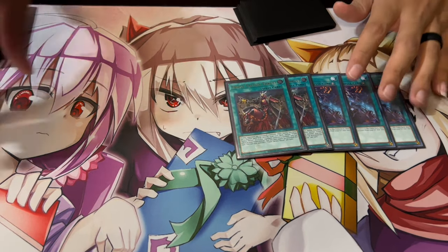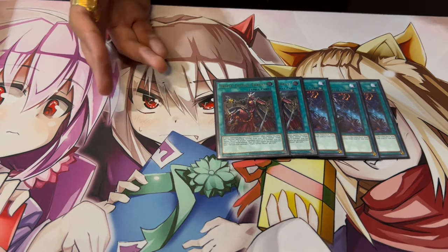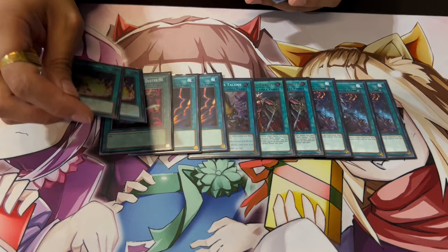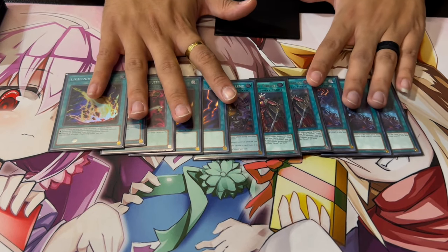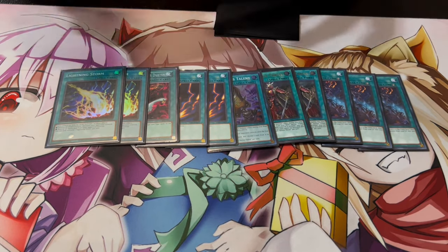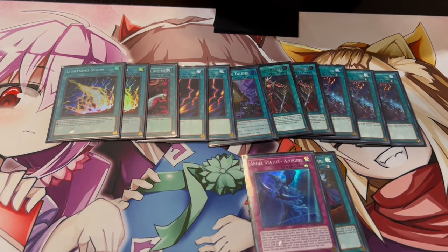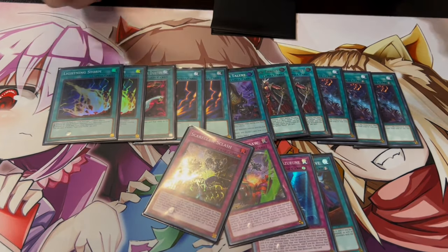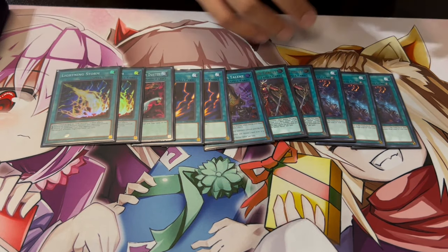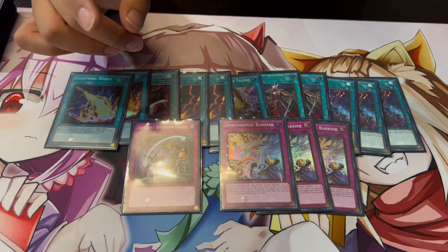Three Blink Out — absolutely insane card in today's format. Going second in this deck is rough, so you side out traps and play board breakers: two Thrust, one Talent, two Geki, one Harpies, two Lightning Storm. Going second I side all of these in against basically every matchup. You're usually siding out stuff like Arrival or the trap cards since you're not using them going second. It's really easy to side in this deck.